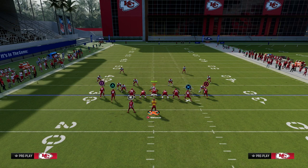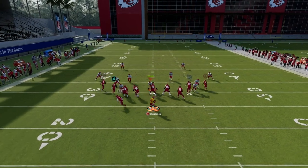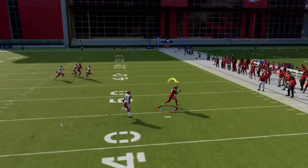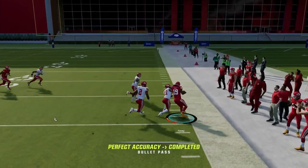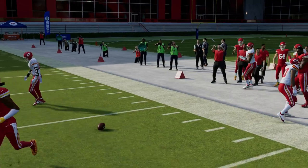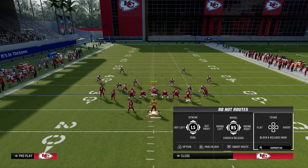Now, if they choose to go guard the dig route, then what you'll see is this slant route becomes an incredible route for this play, and as you can see, it is able to beat man coverage as well. Literally every single route in this play will beat man coverage consistently.